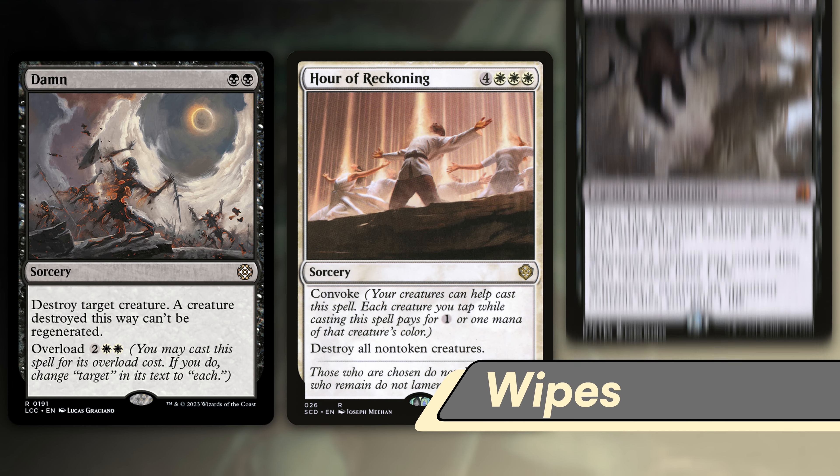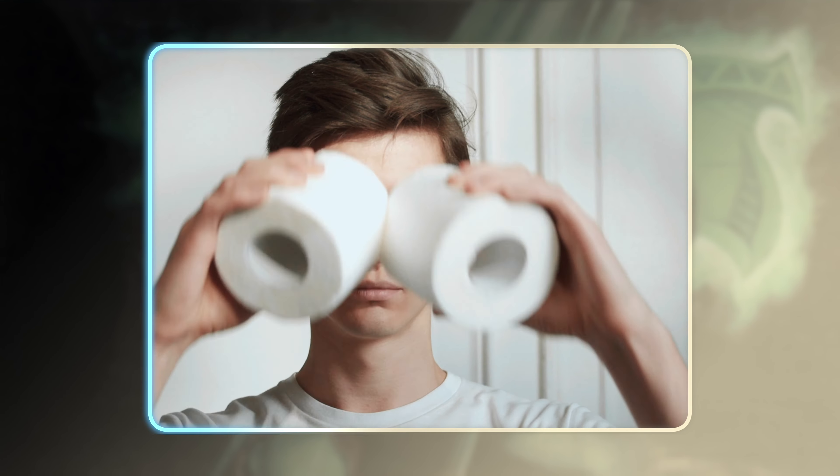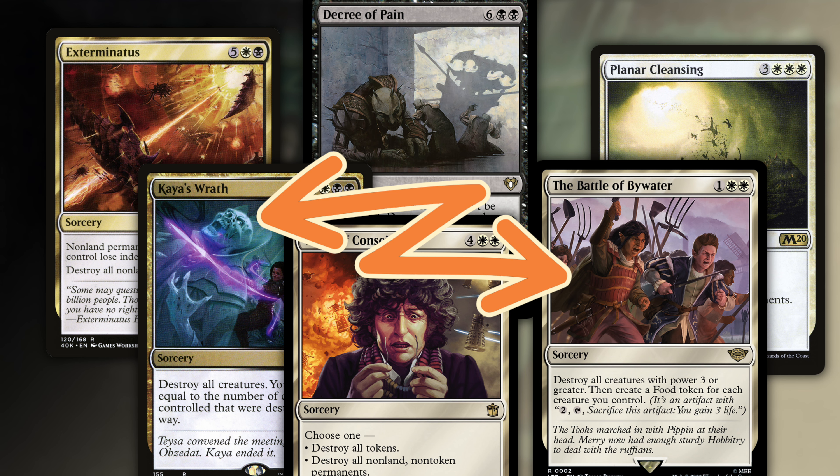Damn, Hour of Reckoning, and Meat Hook Massacre make up a small but respectable wipe package. To be perfectly honest, wipes are super specific to your meta as far as which ones are the best, so I can't really pick which would be the best for you. But since this is an Orzhov deck, you're going to have a lot of options, so pick whatever you like the most.